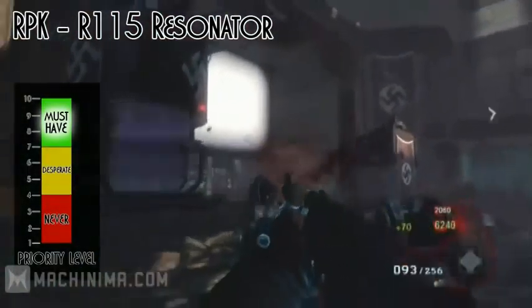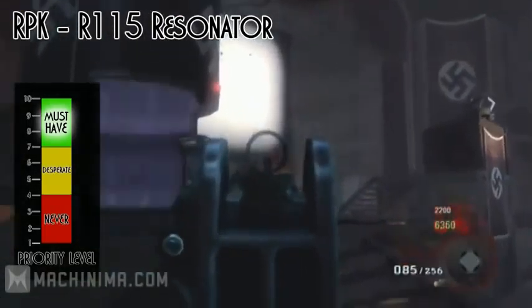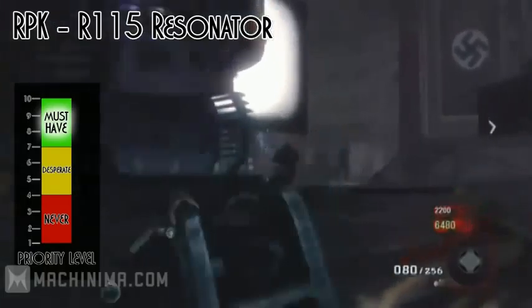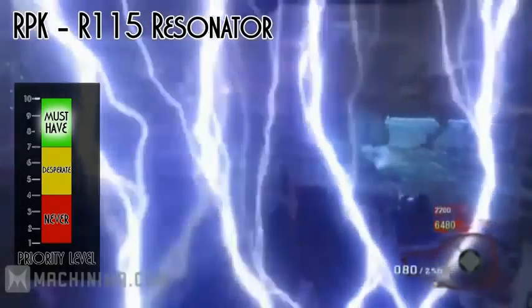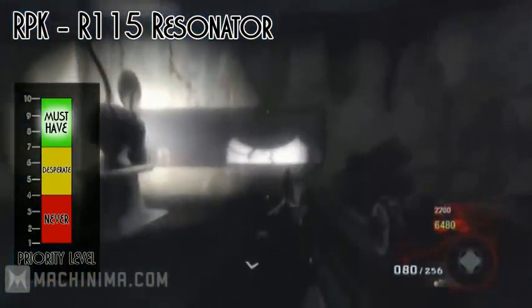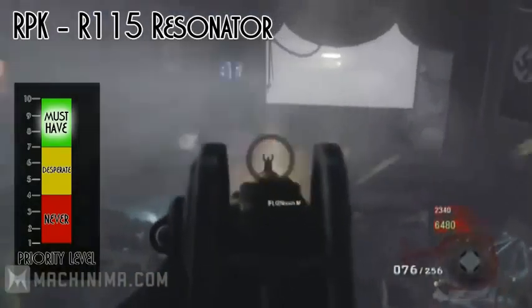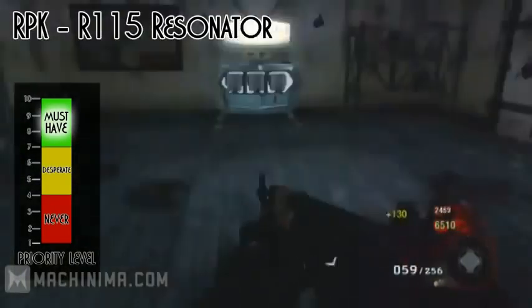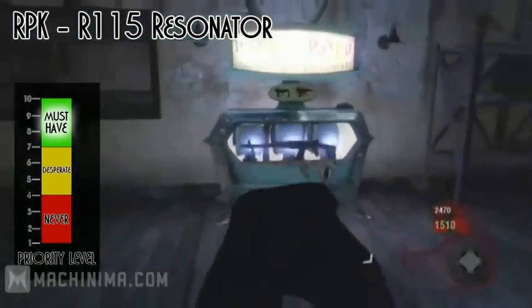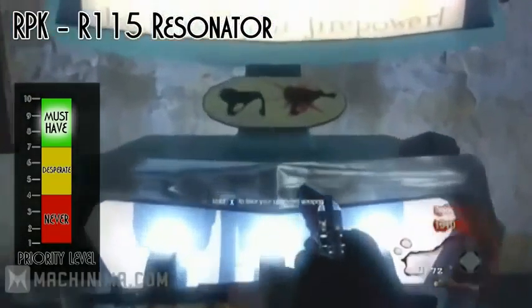We're starting off with the RPK. When it's upgraded it becomes the R115 Resonator and the effect of it is a larger magazine and increased damage. I would rate it as a must-have secondary to the ray gun because a light machine gun in this game is very powerful. If you add Speed Cola to this you're going to be able to go quite a far way, so I would really recommend you give this gun a try and I would give this gun a 9 out of 10.